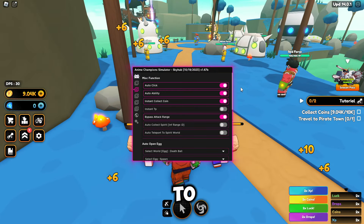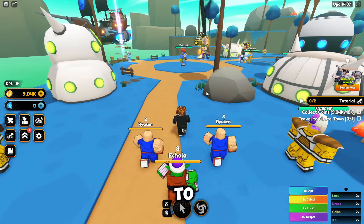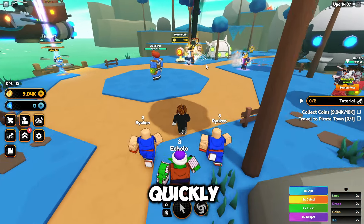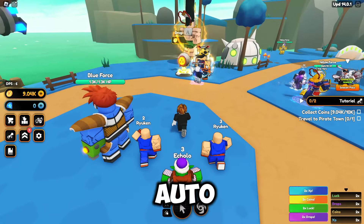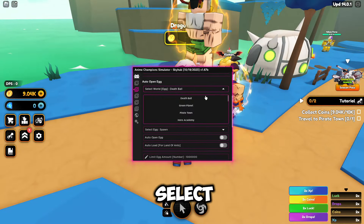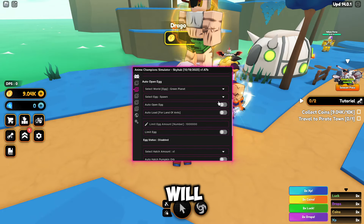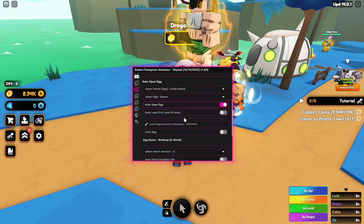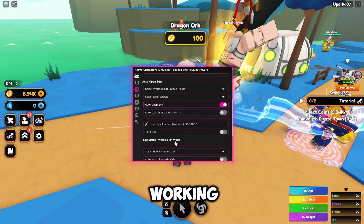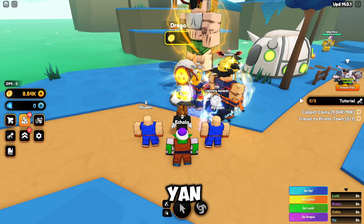Coming to the second tab, I'm just going to run over to the Dragon Orb quickly so we can test the auto hatch. Scrolling down, you can select your world again — Green Planet — and choose egg spawn location: near boss or spawn. We'll do spawn. Then toggle auto open egg and it will tell you if it's working in that world.